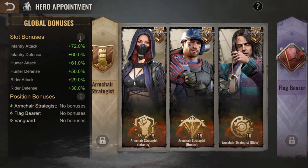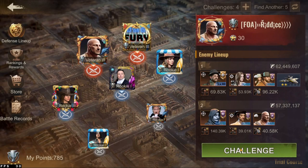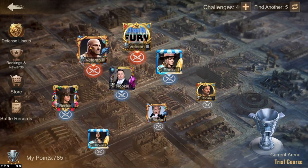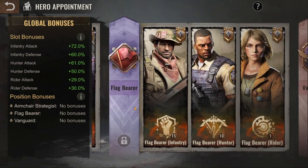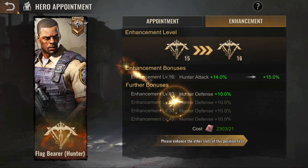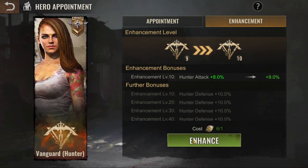This guide is for people who are competing with other free-to-play players. If you want to do well in events like Ascertain Heist, Arena of Doom, or Shadow Exploration and do better than a lot of players, this is the guide to follow. Step 11: flag bearer level 15 hunter. Step 12: vanguard level 15 hunter — enhance now.